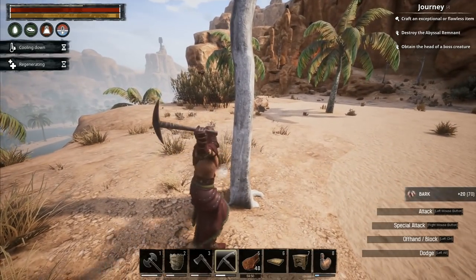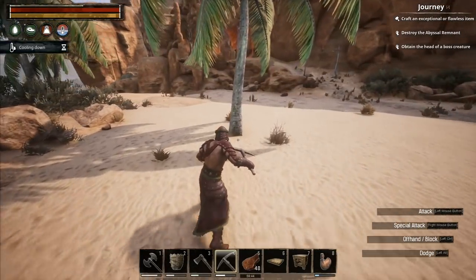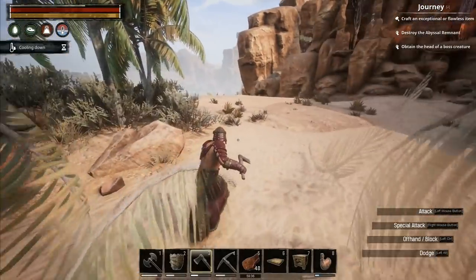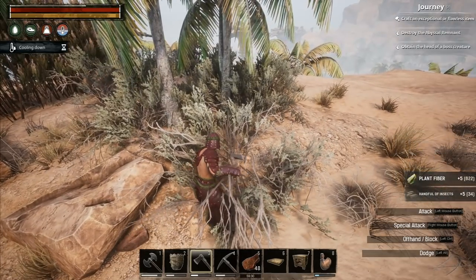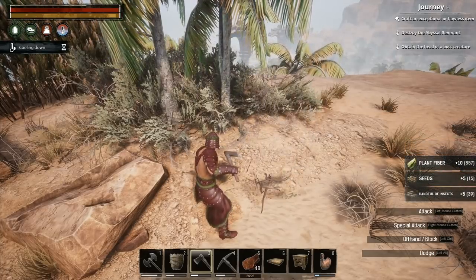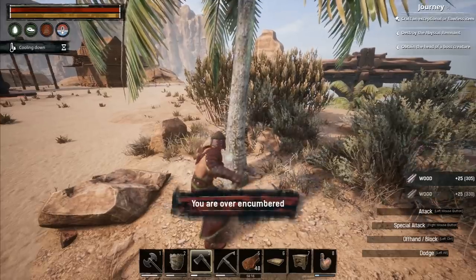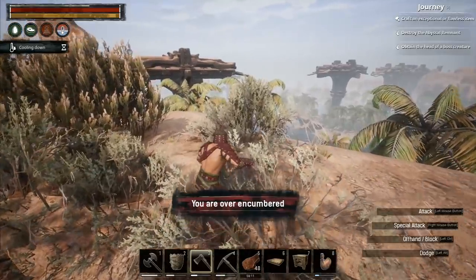I'm also going to get some bark because we're going to need that. Fortunately we have the times-five gathering which makes it a lot easier to get bark compared to standard servers - apparently bark is one of the major bottlenecks for crafting all the tier two stuff. I'm glad it's not our major bottleneck. I'm going to go through and gather all the plant fibers I can because I'd like to get the seeds as well. If I use the axe I only get timber and insects - I don't want the insects, I want the seeds - so I have to gather them by hand.